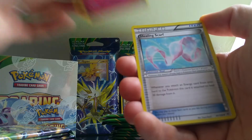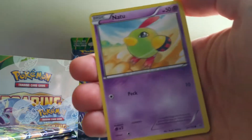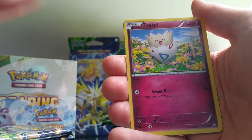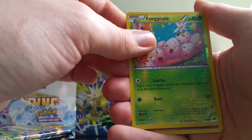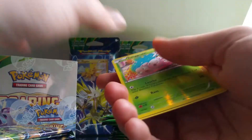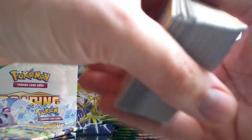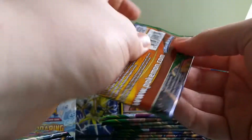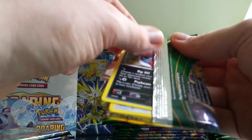Togepi, Healing Scarf, Dragonair, Inkay, Natu — and again, another Natu. Togepii, Fletchling — the reverse holo is Exeggcute. And the rare is Klefki, non-holo. Now I'm starting to get a pile of cards. I'm hoping I'll be about 80% complete in my collection. There are 108 cards minus the secret rares — I doubt I'll get another secret rare in this pack, to be fair.